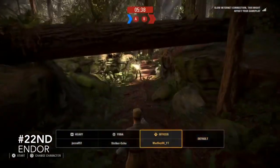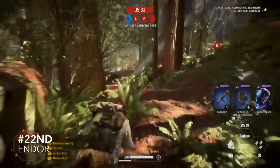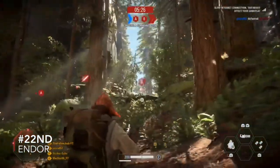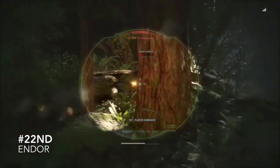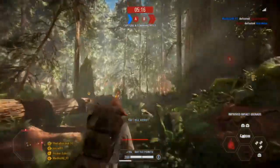Coming in at second last is Endor. Now I know a lot of you guys love this map. I like the design of the map but gameplay wise it's really bad. If you're on the Galactic Empire team, you can never find a rebel because they basically camouflage into the map. I prefer the 2015 Battlefront Endor but not this one. I always leave the game when I find Endor.